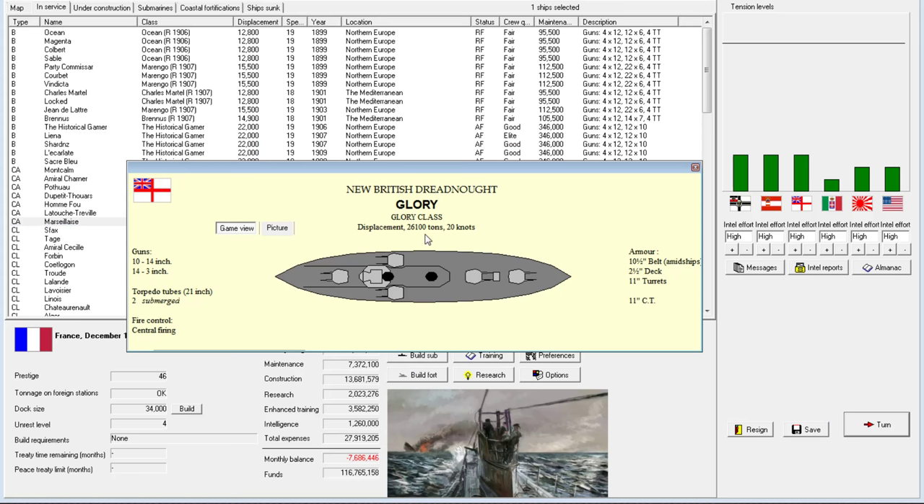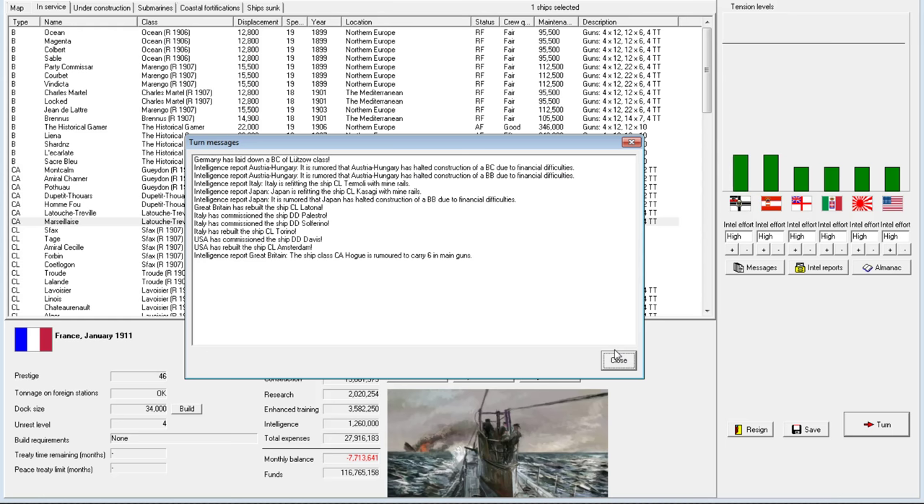The new British ship — wow. This is comparable to our Devastation class. 26,000 tons, it's lighter, faster, comparably armored. Their belt is higher, our turret is half an inch higher, our conning tower is higher. They have 10 14-inch guns compared to our 10 15-inch guns. I would definitely give our ship the advantage there.